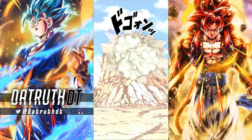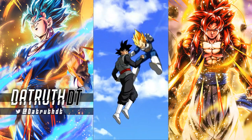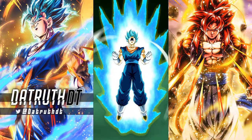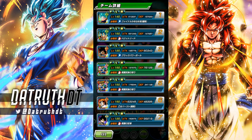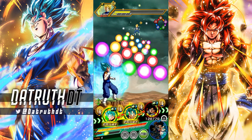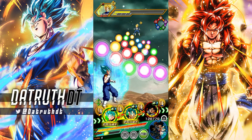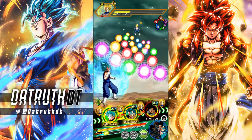There's always a lot of controversy about these units before they release — in the data download it initially wasn't functioning correctly, but they did another data download and fixed it. Now this Vegeto Blue will transform. The serious issue for Tech VB though is his link set; it's not going to be great on a lot of builds. Vegeto is on several teams with good setups: Realm of Gods, the Resurrection F blue team, and Future Saga — which we're running here.